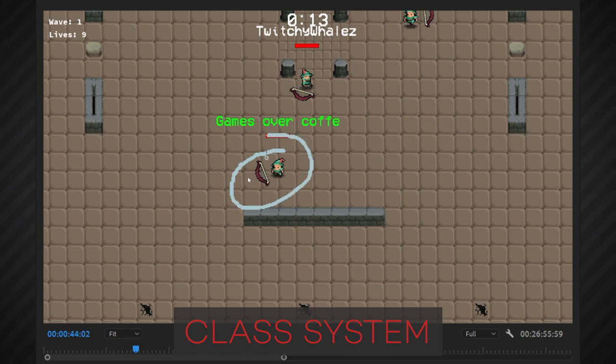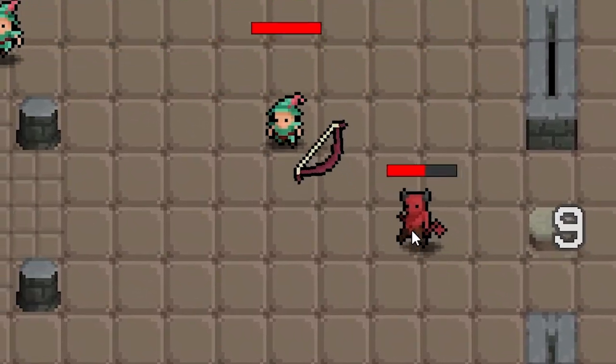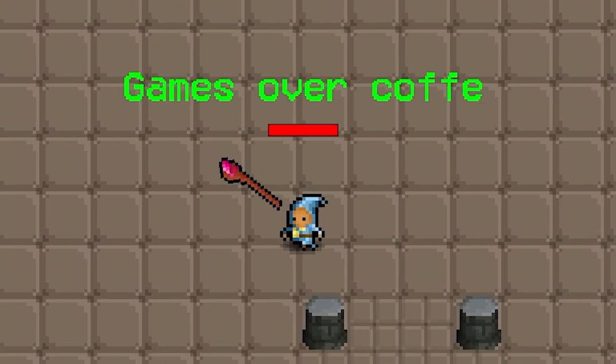The way the game works: this is me — I'm an archer. In fact, all of us are archers. You can change your class at any time using buttons one, two, and three. You have the archer, the warrior or knight, and the wizard. The archer has mid-range attacks — he shoots arrows, as you can see here.